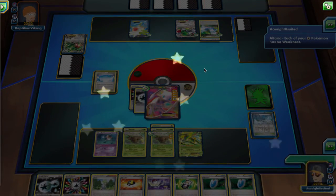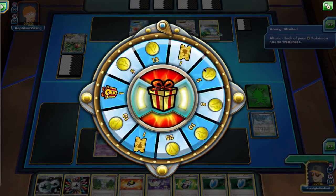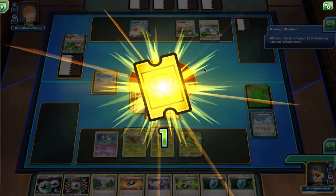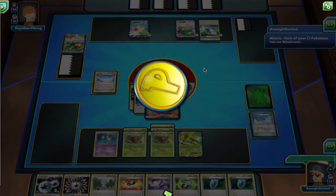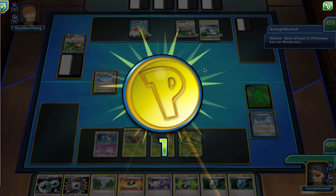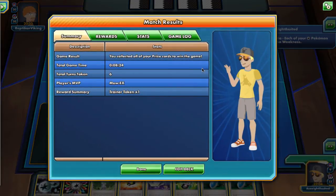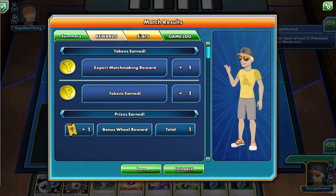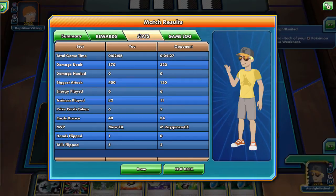So try Shedinja and Mew EX for yourself. I run a 4-3 Shedinja line, and I also run three Mew EX. You definitely need Mr. Mime — that's a very important card in the deck. I also run a Virizion EX. We are running Grass Energies in the deck, just so you don't take any poison damage or anything like that.